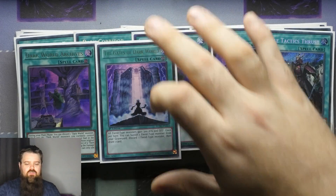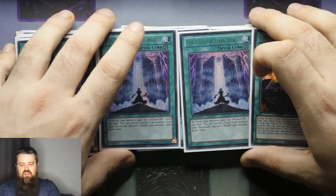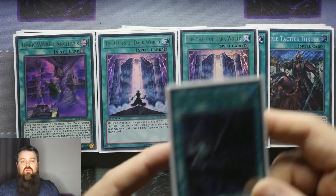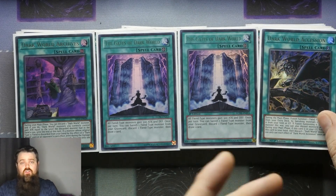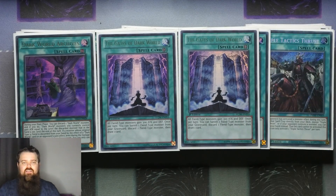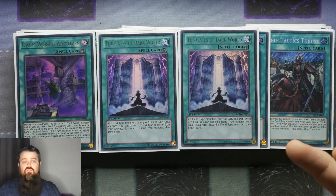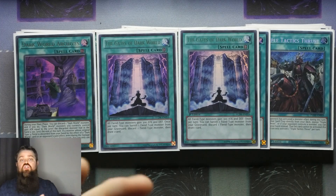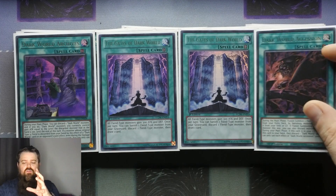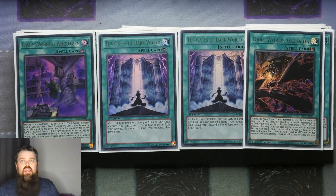Then of course you've got the 1 Archives, the 2 Gates, and the 1 Ascession. Someone made a valuable point that you could play Foolish Burial Goods, Foolish Burial your Ascession, and then use Ascession's effect to target the discard you want to bring back to the hand. Personally, I'm not a fan of that — I like to add Ascession to the hand, then activate it to Fusion Summon, and use its effect again to bring it back, meaning I can Fusion Summon during my opponent's turn. It should be consistent enough to get this to the hand off of Snow, off of Archives, through additional draw cards — especially when you've got technically five ways to get to Snow before considering other direct routes to your Dark Worlds.